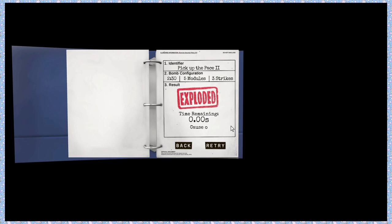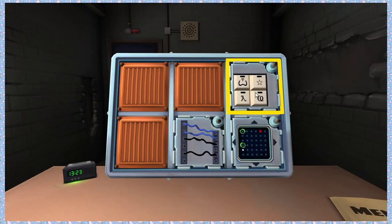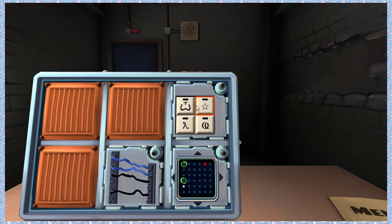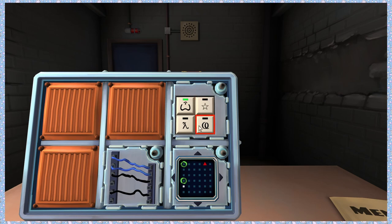We gotta go fast. Retry. I see symbols already, let's start with that. A with a T at the top. Curse of A with a T. Pubic hair. A. And then star. Normal wires — our favorite.